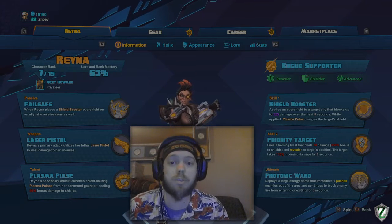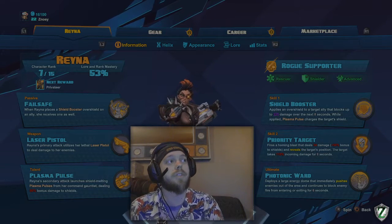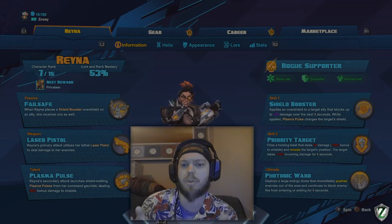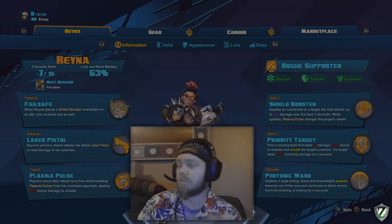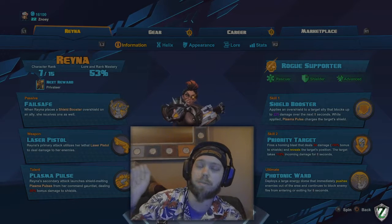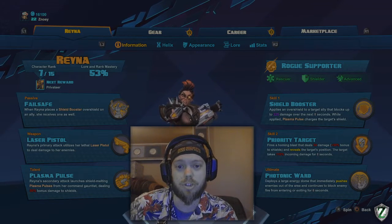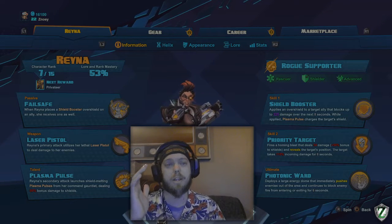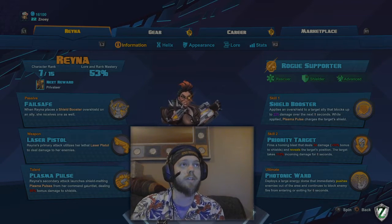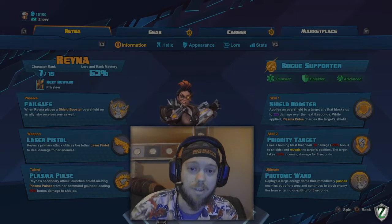Her first skill is Shield Booster. You target an ally, applying an overshield that blocks up to 225 damage over the next 8 seconds, while also charging the target's shield. You'll see a triangle reticule appear; hold L1 until you see the triangle on the target, then release and it will connect and put the overshield on them. Importantly, the plasma pulses recharge that person's shield, so you want to shield boost right before combat, pop Priority Target, and then spam your plasma pulse as much as possible.